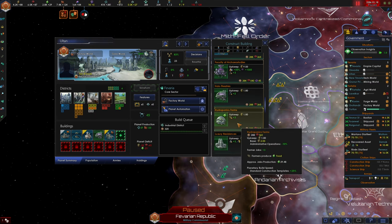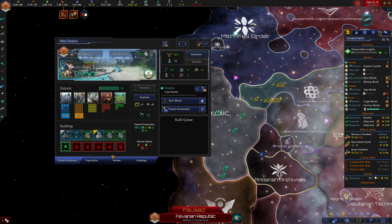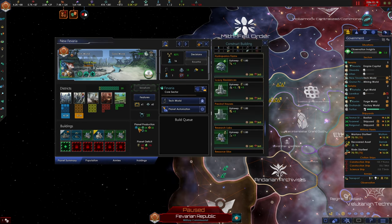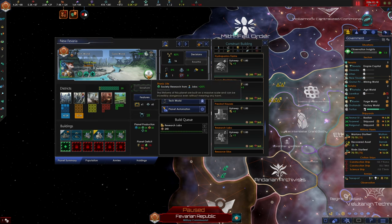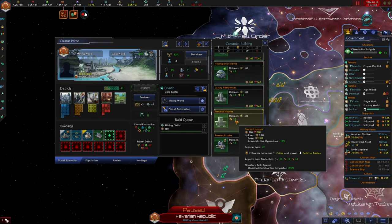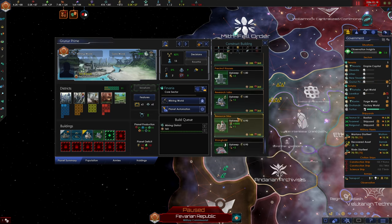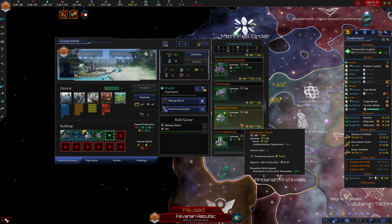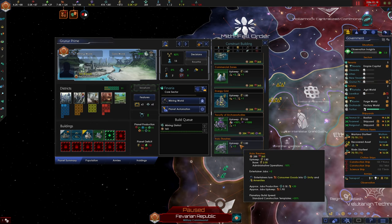It might be worth building the odd research lab on our planets even those that aren't specialized in research - just having one research lab because it's always good to get more science. Speaking of science planets, we only have one available job here, so I think we might go ahead and build some more research labs. This is giving us bonus society research - fantastic. Our mining world needs more jobs, so let's build a mining district.